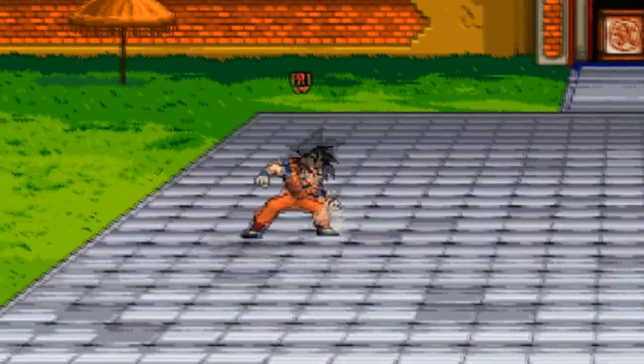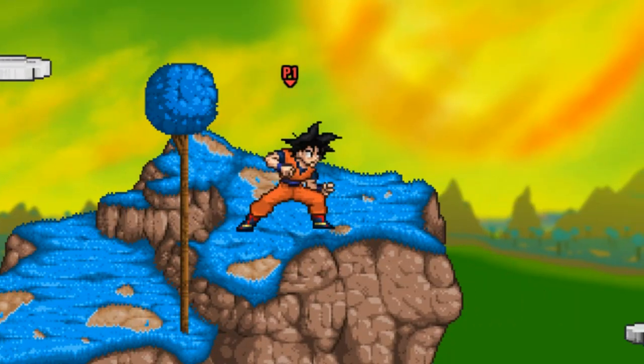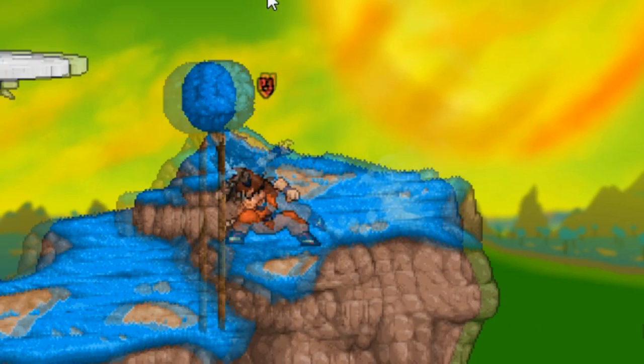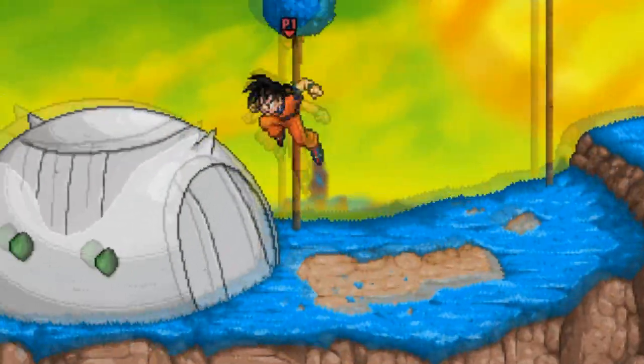Full Hop Teleport gives you a similar slide and landing lag, but it's a bit more telegraphed despite having a bit less landing lag. One of the best uses of the teleport slide is on platforms, because you can edge cancel the slide and then immediately do the same sort of thing after edge canceling, which allows for further movement mix-ups.